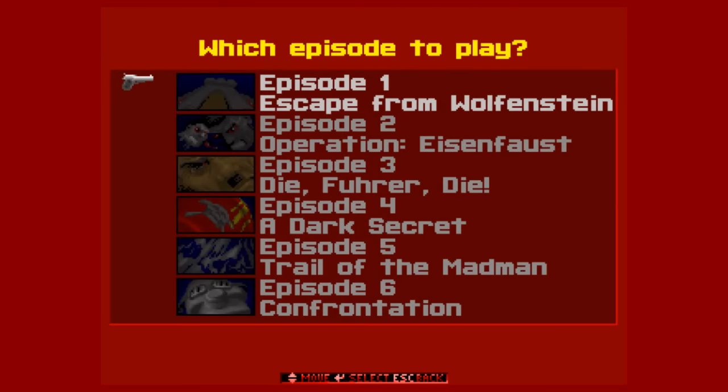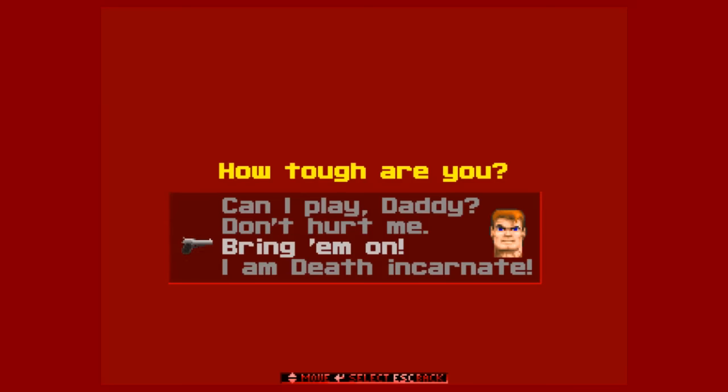This style of creatively named difficulties by id Software was also present in Wolfenstein 3D, which came prior to Doom. It also had plenty of sass, with the easiest difficulty being named 'Can I Play Daddy?'